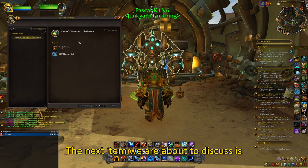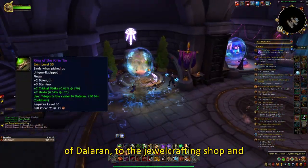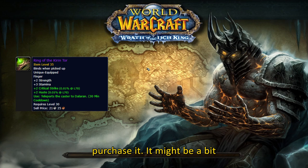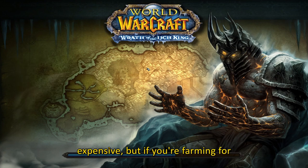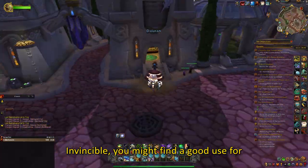The next item we are about to discuss is the Ring of Kirin Tor. This one is pretty simple. You go to the Northrend version of Dalaran, to the jewelcrafting shop and purchase it. It might be a bit expensive, but if you're farming for example Icecrown Citadel for the Invincible mount, you might find a good use for it.